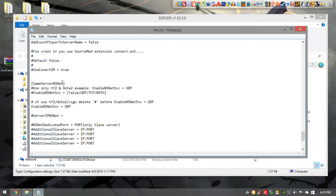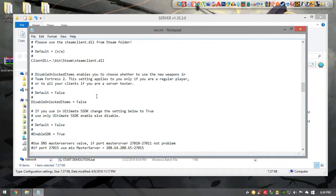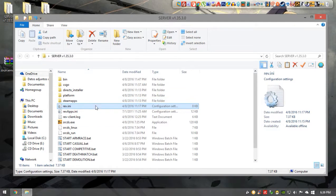Scroll down until it says 'game server nsnet'. You're going to delete the comment symbol right before 'enable nsnet svc usp' to enable it, because that symbol disables it. You also want to enable 'unlock items' — copy that line, it will have a comment symbol before it too, and also type 'false' so all items are unlocked on your server. Then save and close.